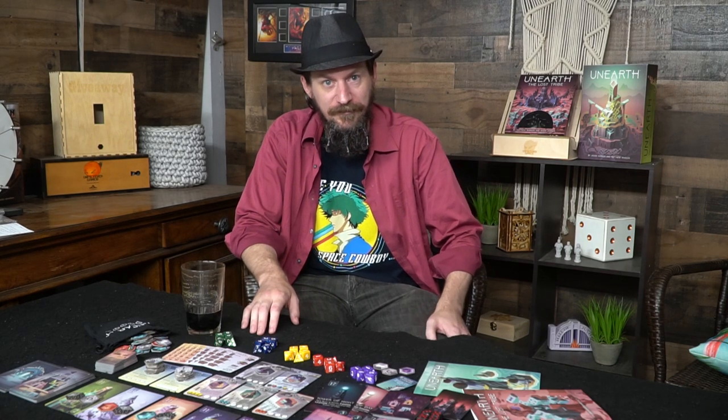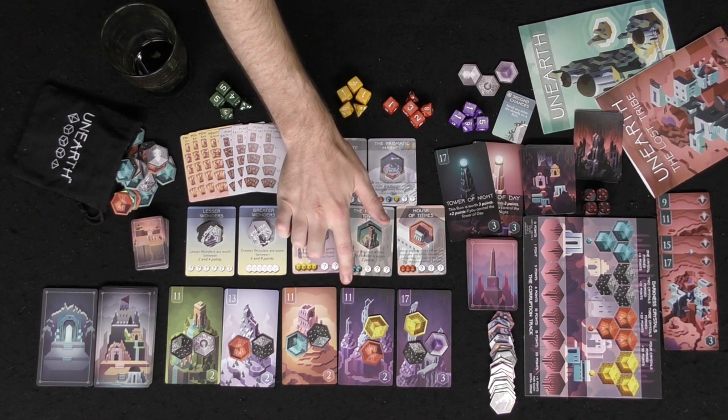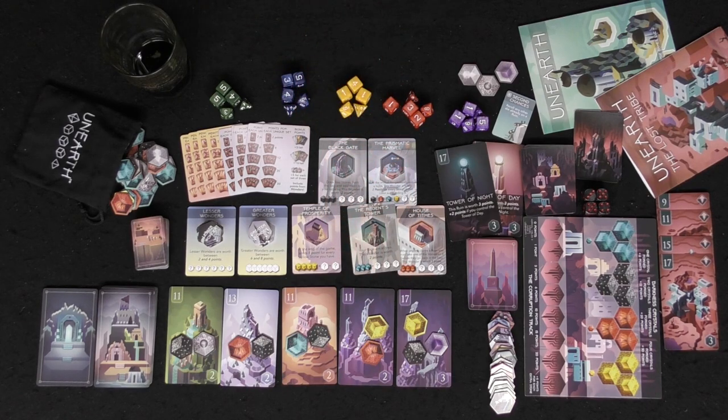So how does the game play? Every turn you choose one of your delvers — one of your dice — and designate which ruin you want to excavate. You roll that die and place it there. If you roll one, two, or three, you get a stone. If you roll higher — four or six, depending on the die — you don't get a stone, but you get a much higher claim on that location. Whoever has the highest number on a ruin when it gets fully excavated, whether that's 11, 13, 17 or whatever the target is, that person claims that location.